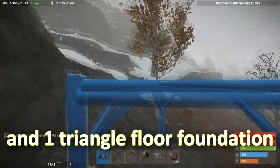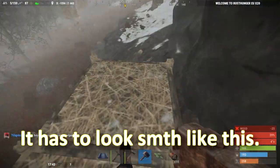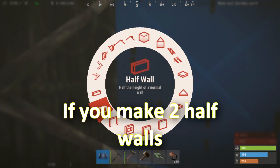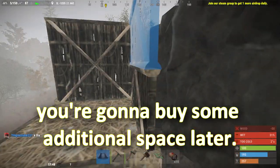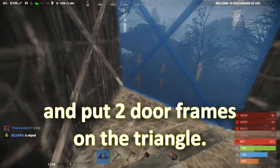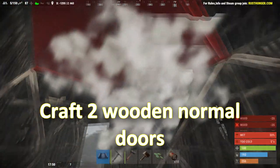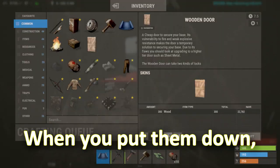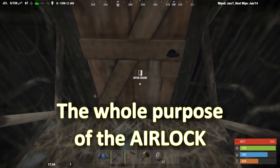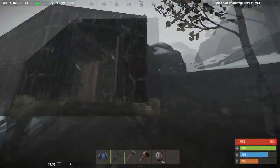Then make two square foundations and one triangle floor foundation — it has to look something like this. Then make the walls and upgrade them. If you make two half walls on the first square, you're going to gain some additional space later. Cover everything up and put two door frames on the triangle. Craft two wooden doors and two locks.